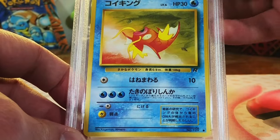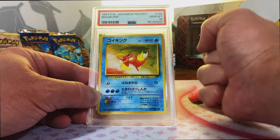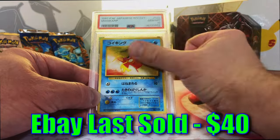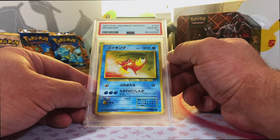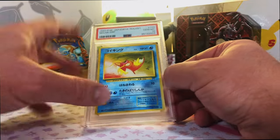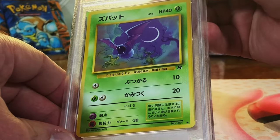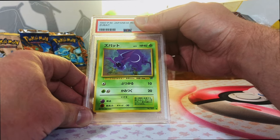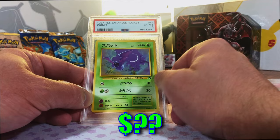Here's another one - let's ride. Magikarp from Japanese Rocket. I think we got a 10 here. Yes! This is one I was really hoping to get a 10 on - the original Team Rocket Magikarp. This is insane. Zubat Common from Japanese Rocket. This one is bent though, so this one is a 6. Excellent Mint 6 - fine, whatever. With all the Gem Mint 10s we got, I wouldn't care if this was a 2.